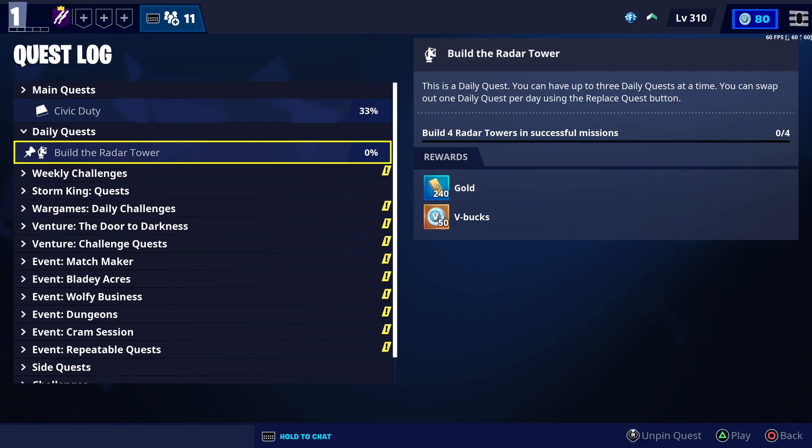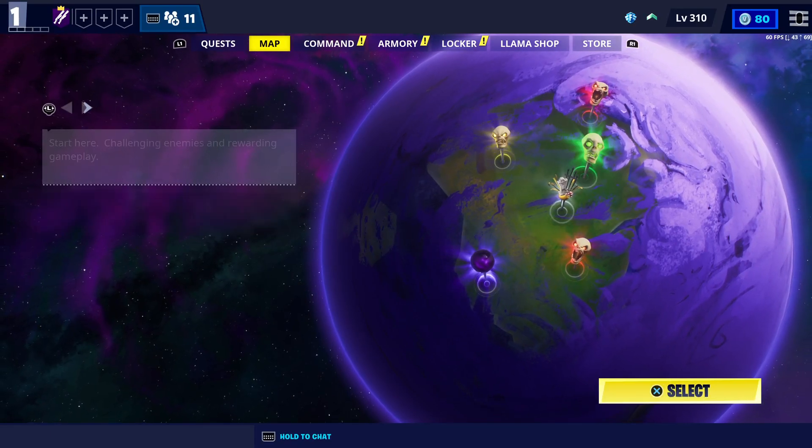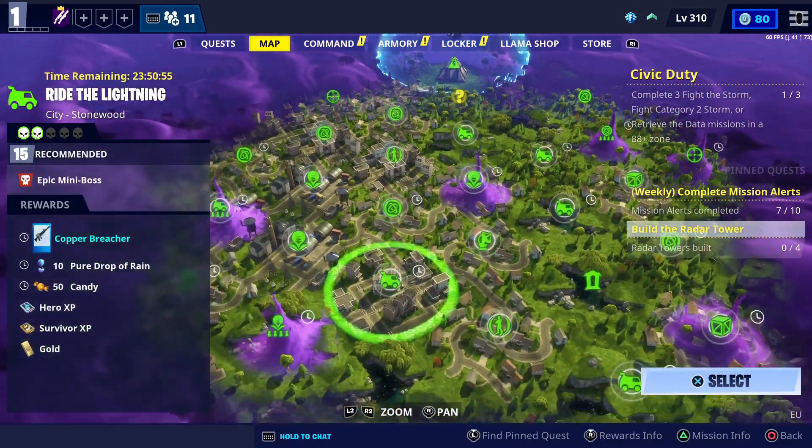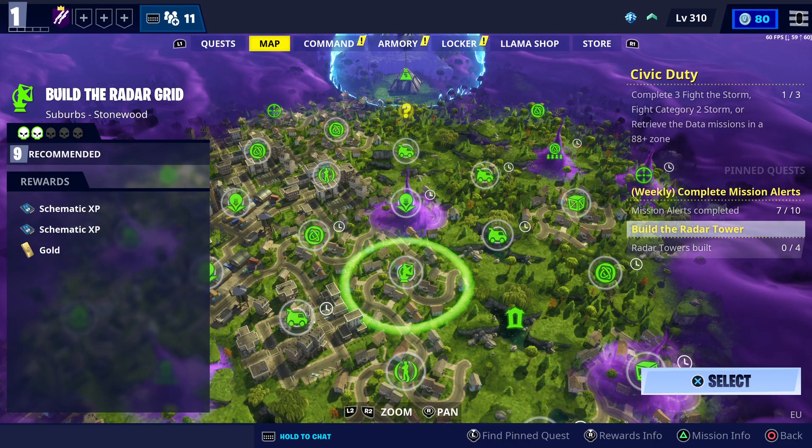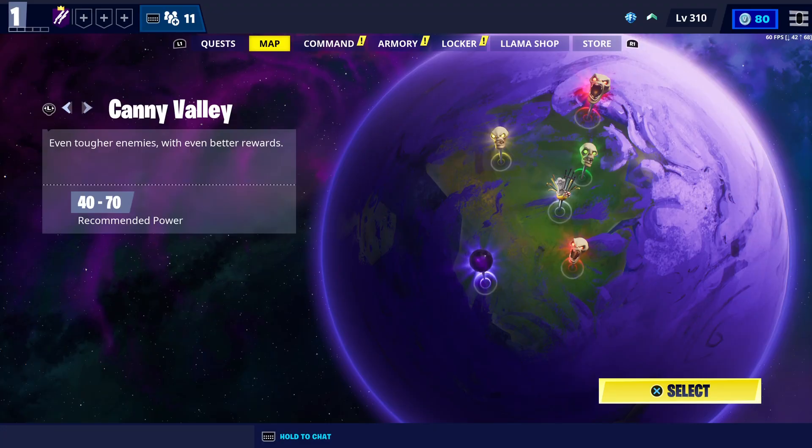Build the radar tower — I need to build four and it's an accessible mission. I'm going to get 50 V-Bucks. Of course, that's the easy mission. Just go to any mission like this one here, build the radar tower and they will build for you, and you're going to get the mission done.